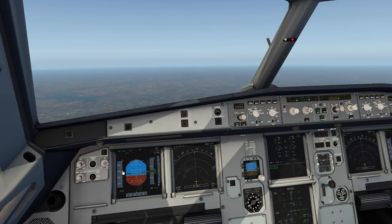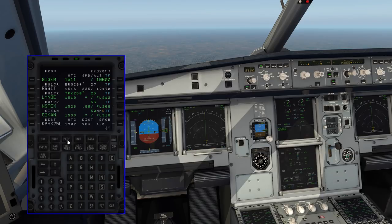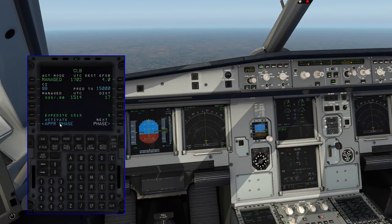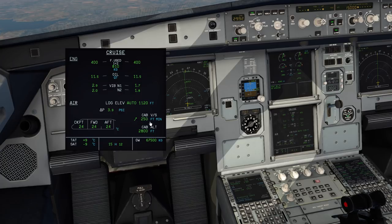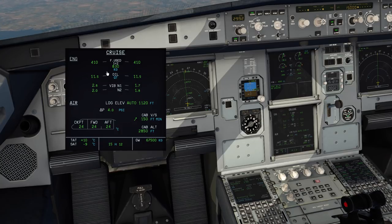We're through 10,000 feet and accelerating. In the United States the speed restriction is 250 knots below 10,000. Now our climb speed in managed mode is 335 knots or Mach 0.80, predicated on our cost index. At a cost index of 20 the speed slows down, but today we're flying a cost index of 99 so we're going max speed. As the aircraft climbs, verify the cabin: vertical speed climbing, cabin altitude at 2,800 feet climbing at 200 feet per minute, delta-P in the green - everything normal.